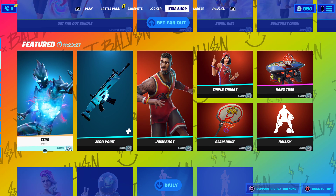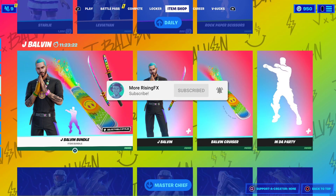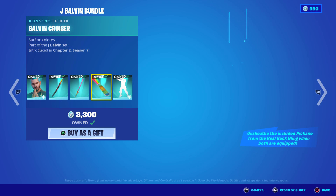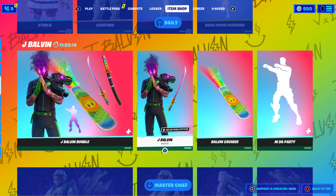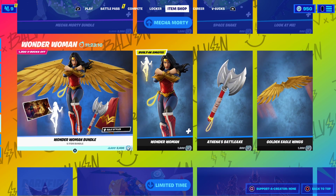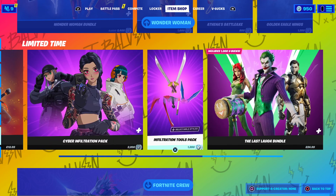Let's quickly look at what's in the item shop before we check today's video, because we have got a few things that are pretty cool. The J Balvin is here — I actually did get it from the tournament, so I went ahead and got the glider and the emote while I could because it was a lot cheaper. We also have the Master Chief bundle, the Mecha Morty bundle, the Wonder Woman bundle, and all of these starter packs that are still here.